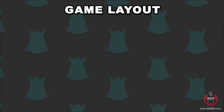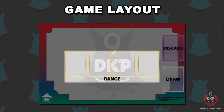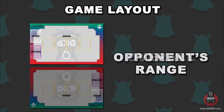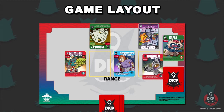Here is the layout for 9DKP, referred to as the range. You have your draw pile, discard pile, and 4 spaces to lay down characters. There is your range, your opponent's range, and the overall range. Once your range is full of characters, you may not play any more until space is made. Characters can only be removed from the range by defeat or returned through play.